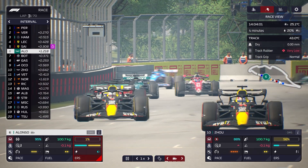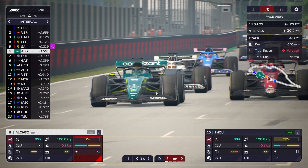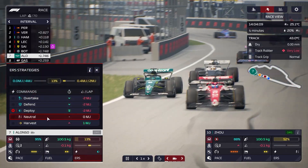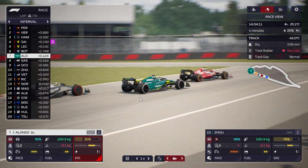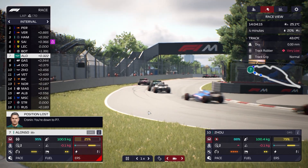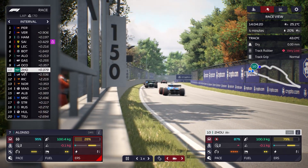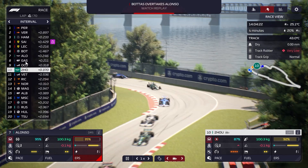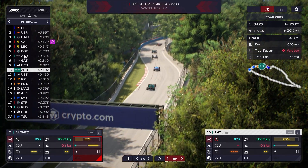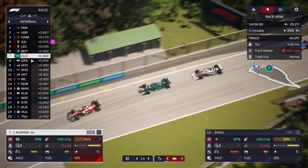Alonso doesn't have DRS down this huge straight which is a concern. He's 0.6 seconds back — Sainz not getting a good exit from the hairpin. But everyone else with DRS will potentially make up ground on Fernando. Bottas is really putting him under pressure and not having DRS is hurting Fernando — Bottas gets past. I think we just settle in behind Valtteri Bottas, a driver we can keep more pace with and get into a DRS battle with.